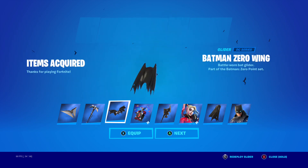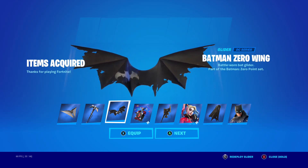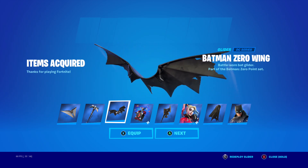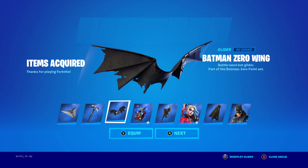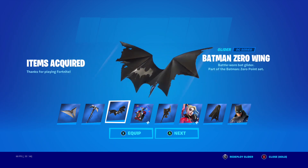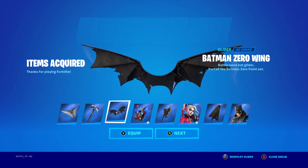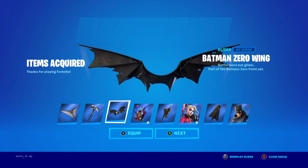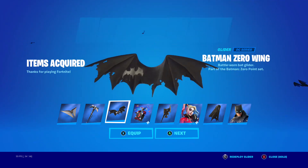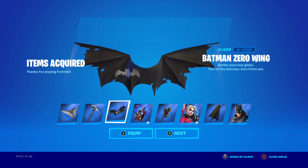Then we got the Batman Zero Ring glider. It's okay — I got the original one and this one's pretty much it. It doesn't have that metallic look to it; it's kind of like dull, like a matte black. I wish it was like the other one, but this one's still pretty cool. I like how they added the Batman logo to make it a little bit different.